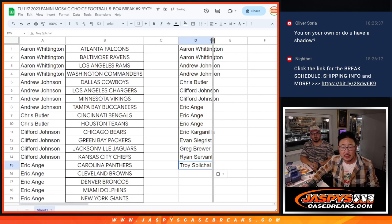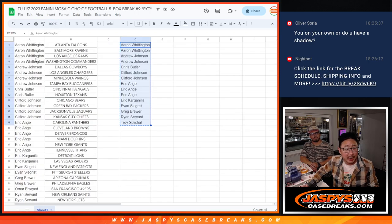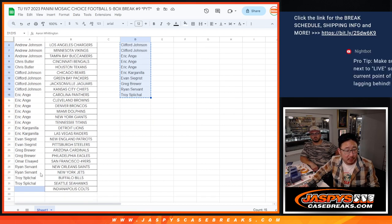So you can see right here it should be 15 — you can see the count of 15 on the bottom right-hand corner. Now let's spot check your names: Aaron, Andrew, Chris, Clifford, EA, EK, Evan, Greg, Noam, Ryan, and Troy.